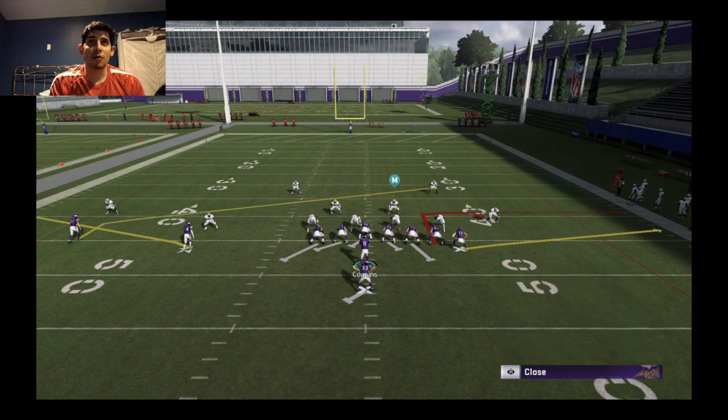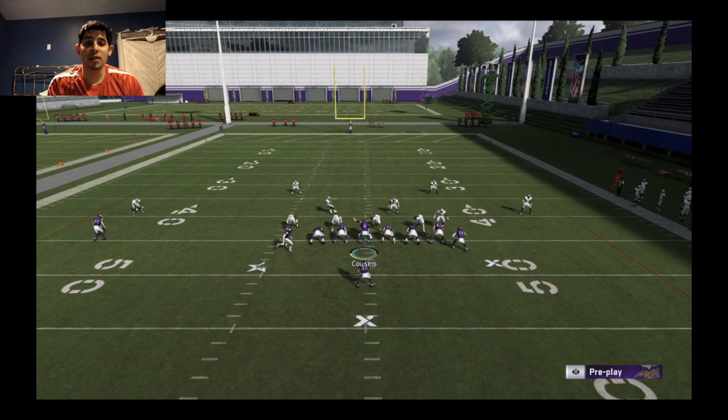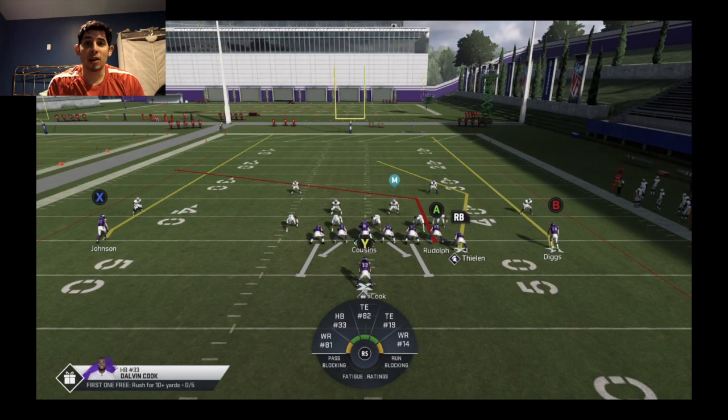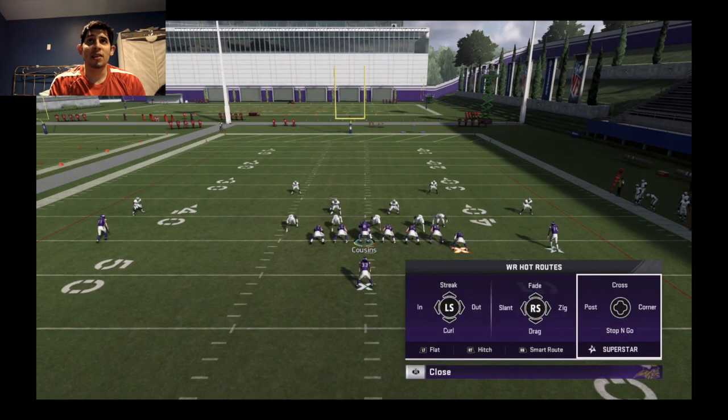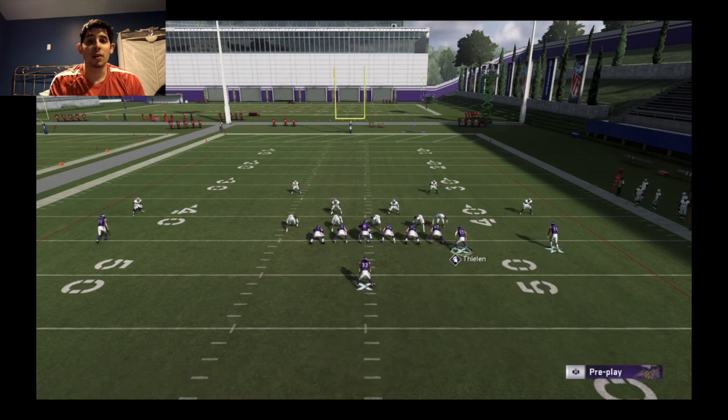However, I don't like to use this formation, so I'll audible down to Single Back Wing. I'm going to show you a variation of how this can be effective while audibiling. This tight end attack play is very popular — when people audible to this formation you pretty much know they're running this play. Thielen is on that big post.